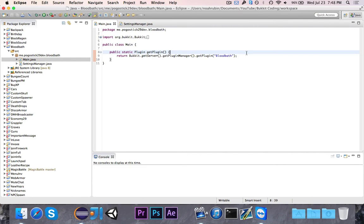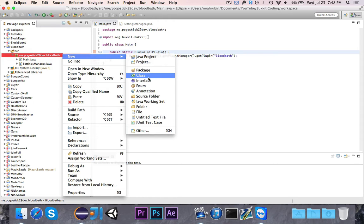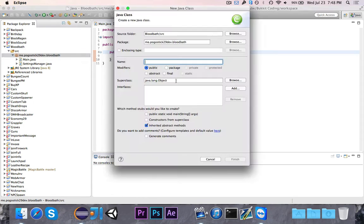So that's all for the settings manager - just one little mistake that I made. Someone pointed it out in the comments of the last video, so thank you for pointing that out. Now we're going to go ahead and write an Arena class and an ArenaManager class that stores all of the arenas.